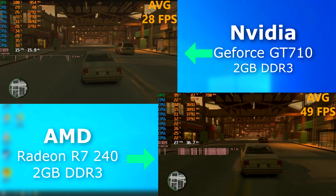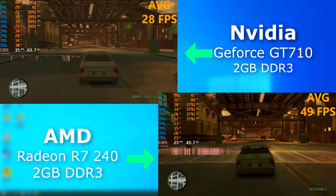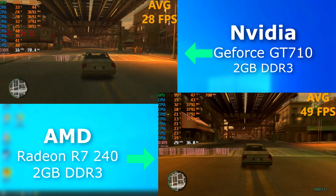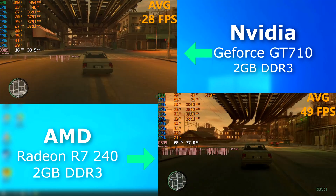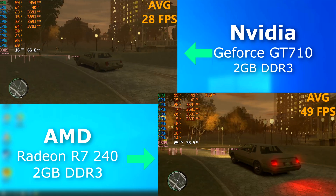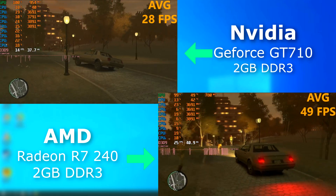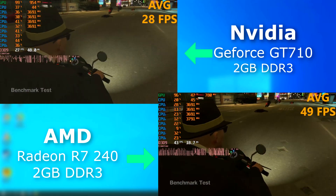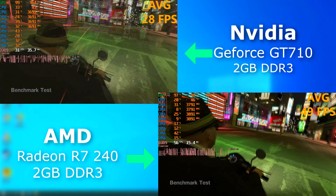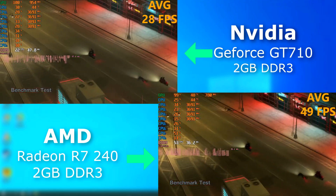GTA 4 — the 710 was unplayable. Like I said in the previous video, the input lag was unbearable. But the 240, although not great performance, was actually playable. Some may think under 30 FPS isn't usable, but there were plenty of people who couldn't afford the top of the line at the time and had to get by with what they had. The 240 would have been a great card for those people.